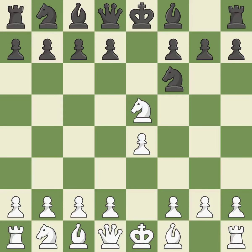Nxe5 places the knight in the center, where it has influence over many crucial squares, and takes the undefended e5 pawn — it is ideal. D6 attacks the knight on e5 and allows the light-squared bishop to develop — it is best. Nf3 returns the knight back to the f3 square, where it supports the d4 square and fights for the e5 square — it is best.